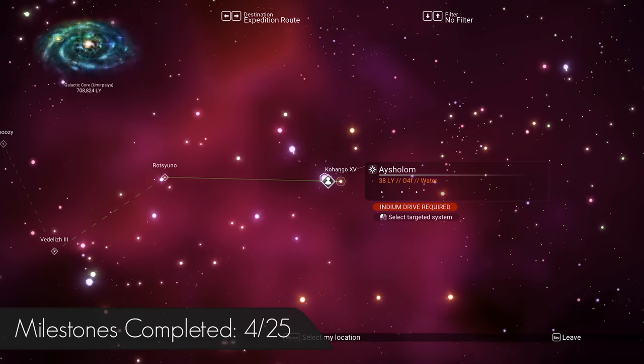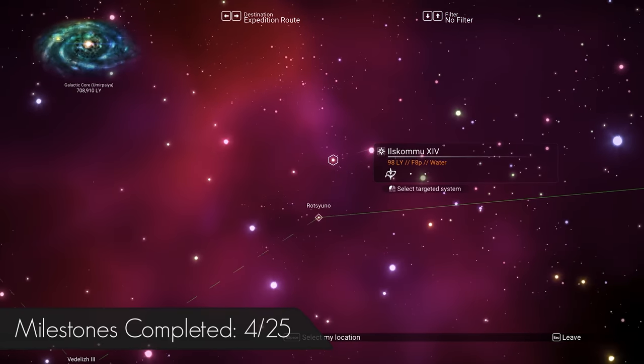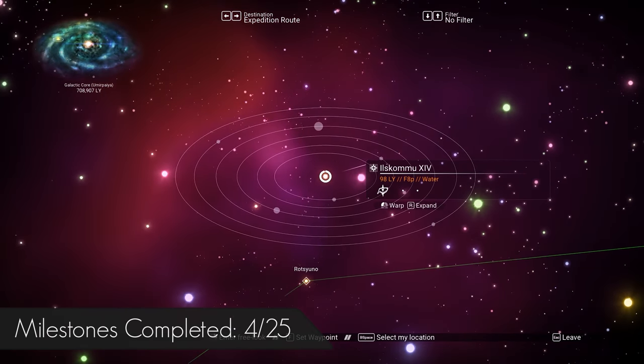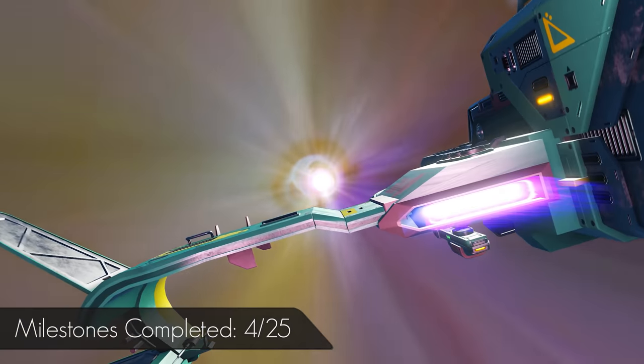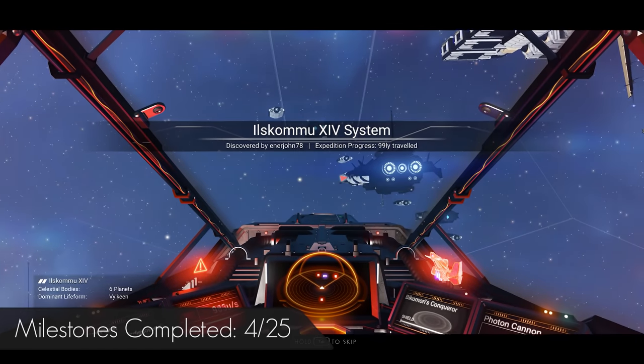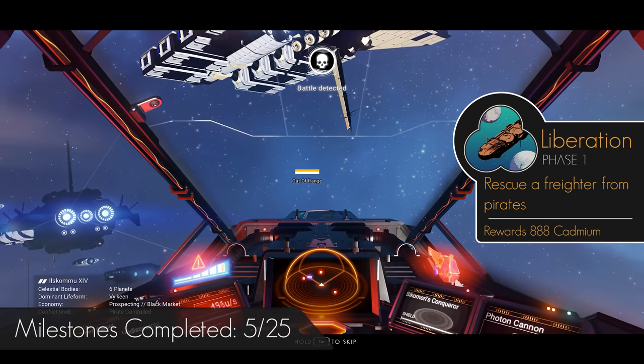The automatic pathing will direct you to a system about a third of the way toward Rendezvous 1 — don't go to this. Instead, look just above it for a yellow star system called Il Skomu and head there. On entry, you will be greeted with a freighter battle.